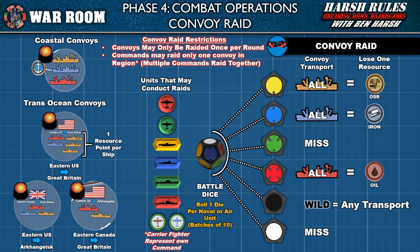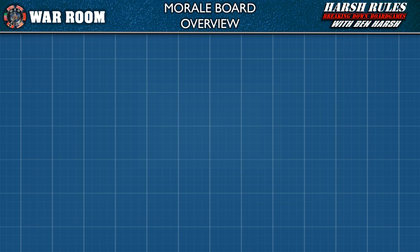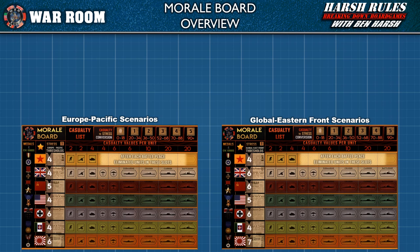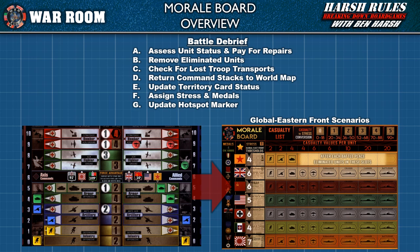Now that we've seen all the different conflicts and raids, let's see what happens after a battle. Once all stages are completed, it's time for the battle debrief. Players will need the morale board — there are two versions configured for specific scenarios. Throughout this phase, players clean up the battle board, update the main board, possibly update card holders, and transfer casualties to the morale board to calculate stress. This phase is completed in seven lettered steps.